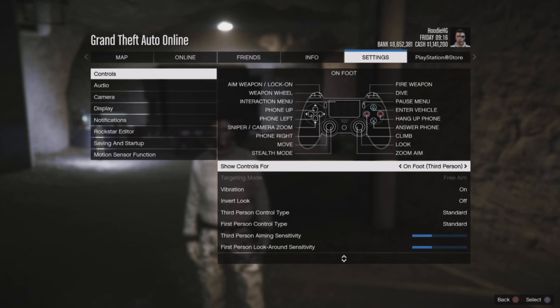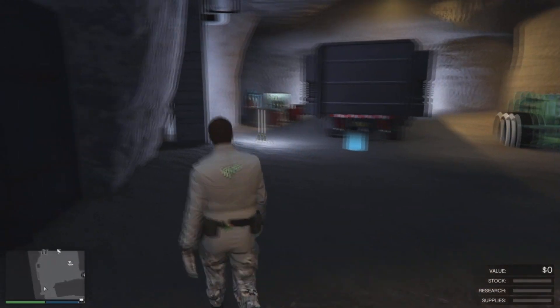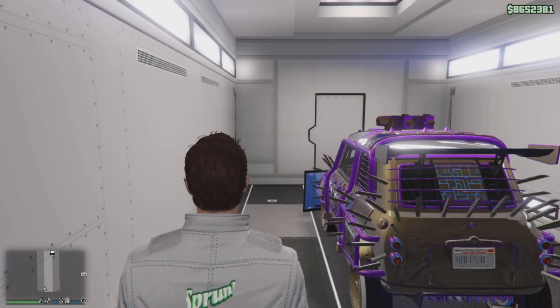One more thing — this is not 100% necessary, but I do recommend being in a free aim session if you are looking to job teleport. If you do know how to job teleport, you can obviously go ahead and job teleport with this glitch. Most people do play in assisted aim, so if you are looking to job teleport, I recommend heading into a free aim session, but that is not 100% necessary.